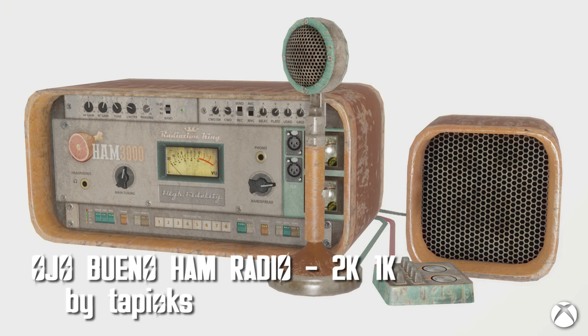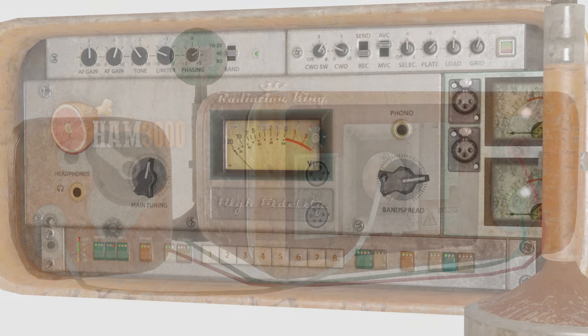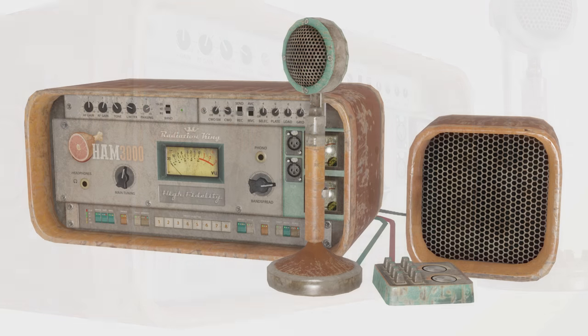Ojo Bueno Ham Radio 2k 1k by Tapioques. If you're some kind of sicko that likes radios, then you'll love this mod. It retextures all of the ham radios throughout the Commonwealth. There are options for 2k and 1k depending on what your rig can handle and how much detail you want. Textures are fantastic, but radios — they're the devil. So 0 out of 10. But 10 out of 10 for the texture, and 0 out of 10 for radios.